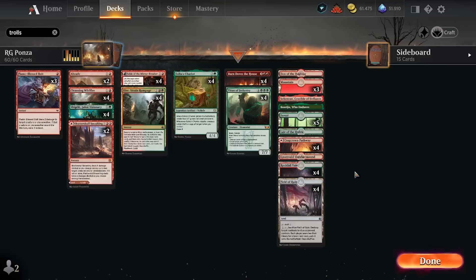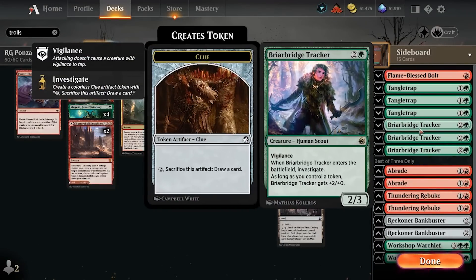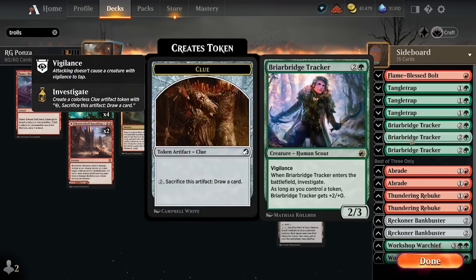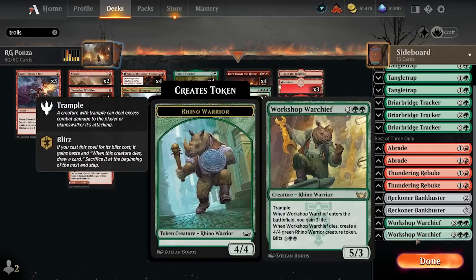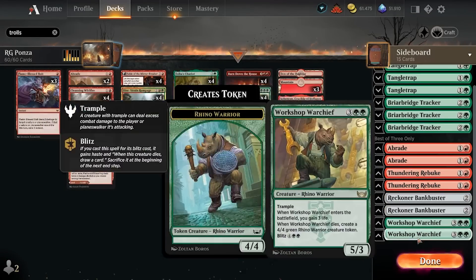The mana base is pretty straightforward — we have a decent amount of basics so Field of Ruin and Dire Strain Rampage don't run out. For the sideboard: Flameless Bolt number four against aggro, some Tangle Traps against flyers, Rabbit Tracker is a nice versatile card — could see it in the main deck too but didn't quite find space. You can bring it in against aggro or control. Then we have Braids, Funnery Rebukes, more removal, Reckoner Bankbuster for grind value, and Workshop Warchiefs to stabilize in the mid-game.